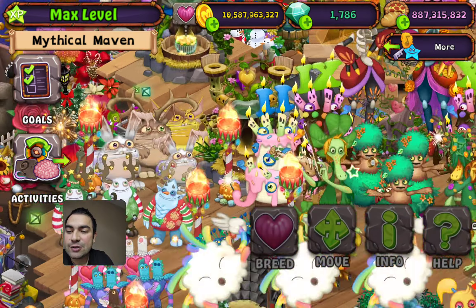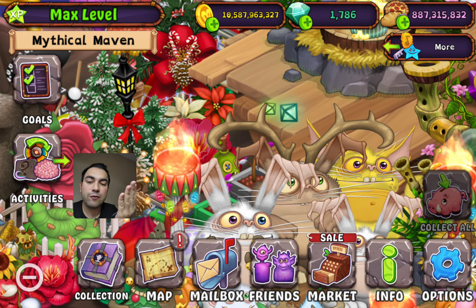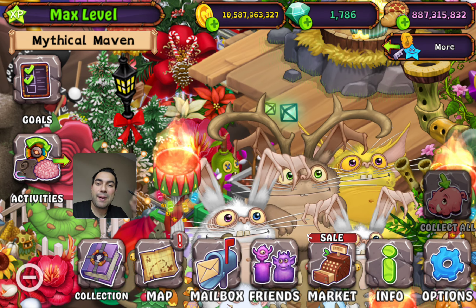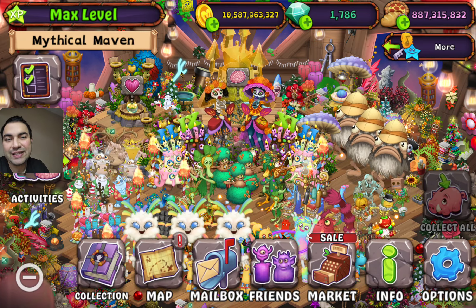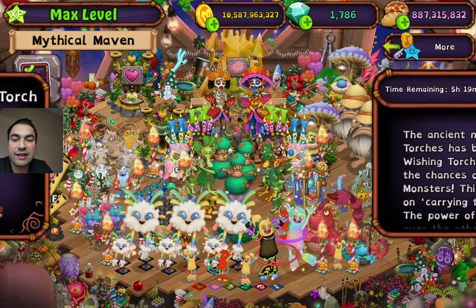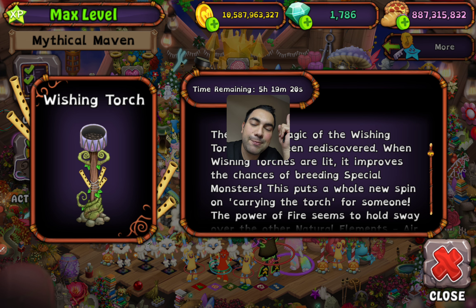So how can you do that? This is your wishing torch — just want your friend to visit your island, leave a like and light one of the wishing torches. When your friend visits your island, they will see a popup that says if you want to light the wishing torch, just click, then it will be burning like this. There is time sensitivity — when you check the info tab it says time remaining 5 hours, 19 minutes and 22 seconds approximately.